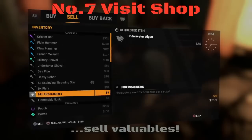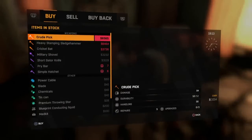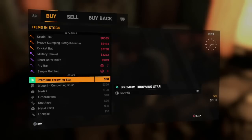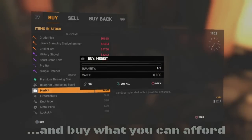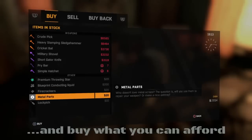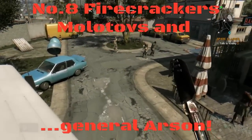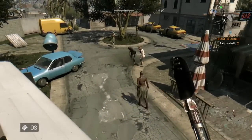Number seven: visit the shop regularly. As you're going around hunting and finding stuff, you'll need to sell your valuables. I've got a few here and I make a ton of money doing it. Most importantly, buy crafting supplies regularly. Med kits are always available — you can buy two at a time from any Quartermaster. Also stock up on lockpicks, firecrackers, and Molotovs if you want to.